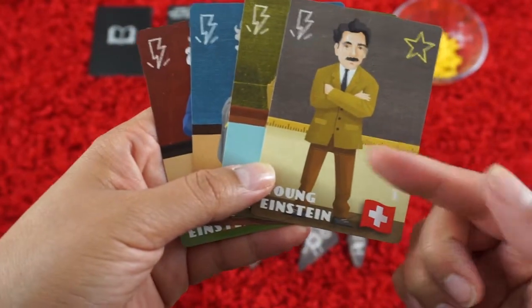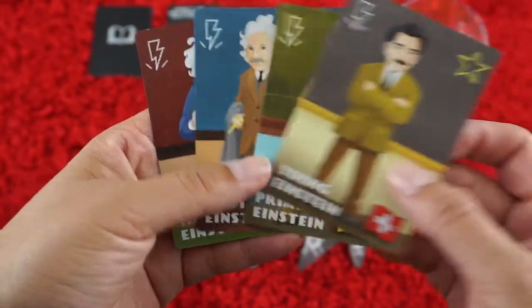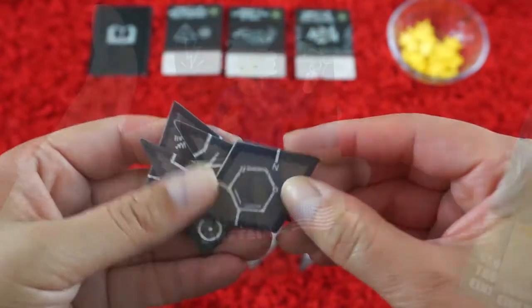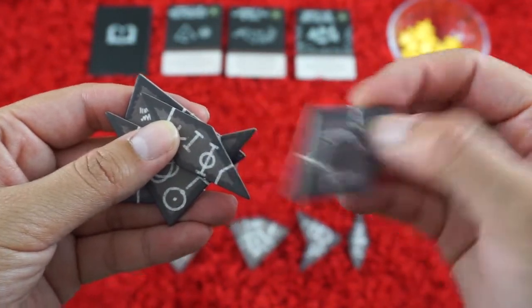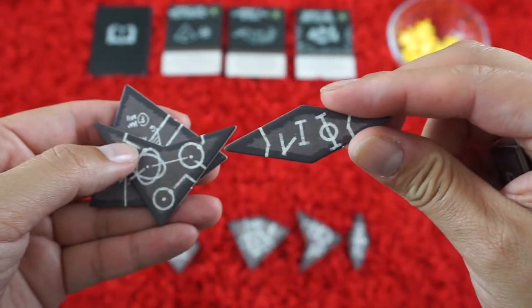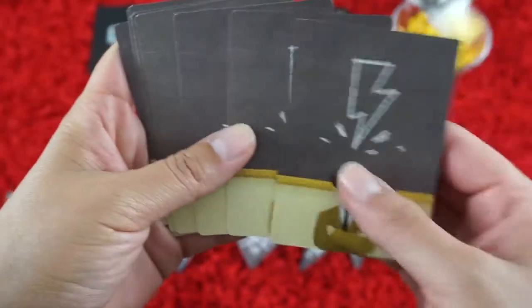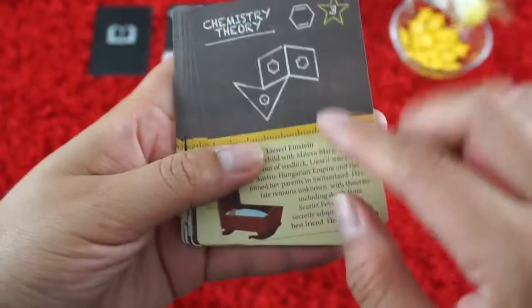So let me show you a little bit about the game and what I really like. Players are going to pick which type of Einstein they want to play, whether it being young, prime, globetrotting, or even wise Einstein. Every player is going to get their own set of idea tiles, and you can already see that they're all different shapes and sizes. Each player is also going to get their own set of inspiration cards.